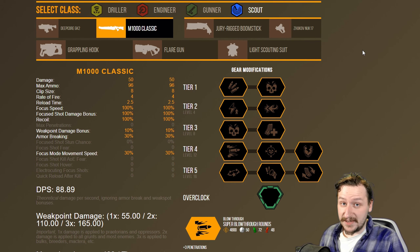Hello everybody, welcome back to the channel. My name is Reapy Ron, and today we're going to be going over another Deep Rock Galactic build. This is for the M1000 Classic for the Scout, the Battle Rifle.